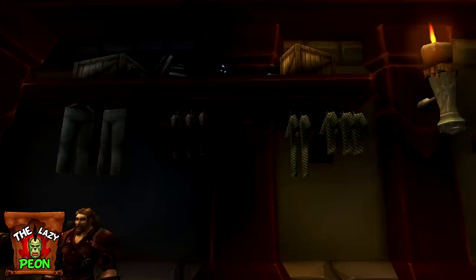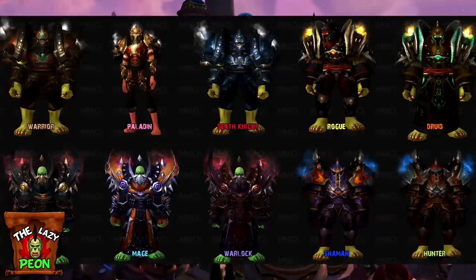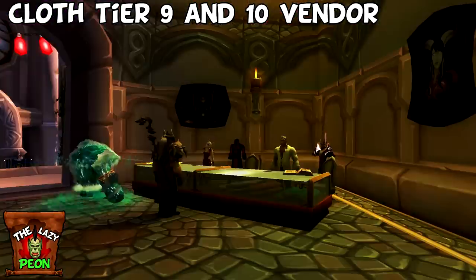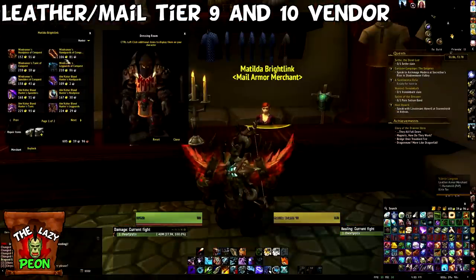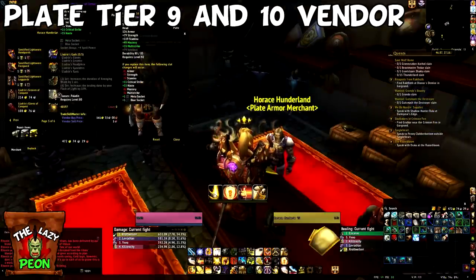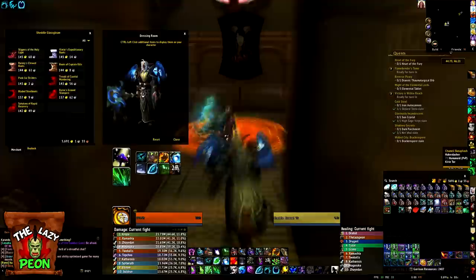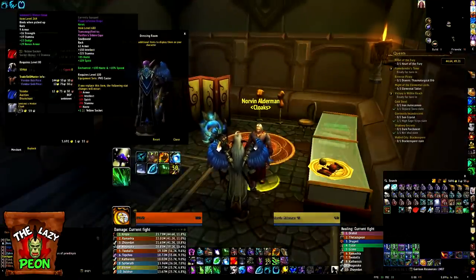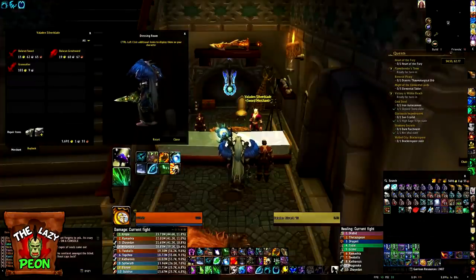Also available are tokens for the tier 5 25-man shoulders and legs, and tokens for the tier 7 10-man chest and gloves. There are also cloth, leather, mail and plate vendors in Dalaran that will each sell you the 10-player versions of the tier 9 and tier 10 armor sets for your class. There's also a shirt, cloak, boot and head vendor upstairs in the Threads of Fate building. You can also buy shields from the shield merchant in the plate armor shop and some epic weapons from a few of the specific weapon shops.